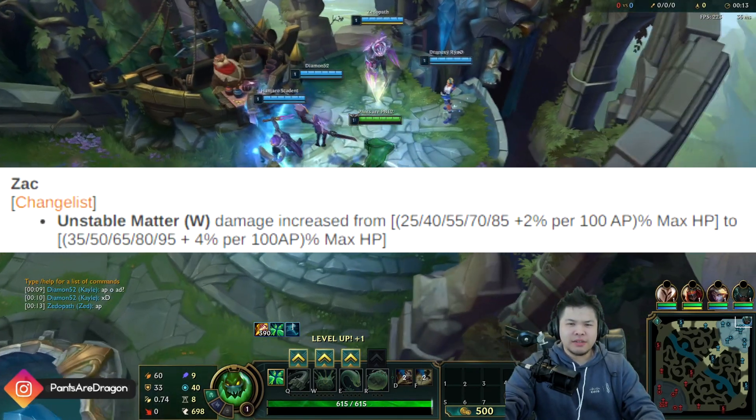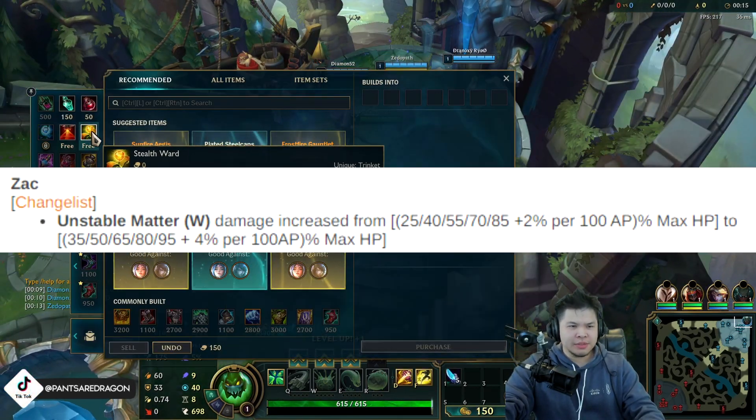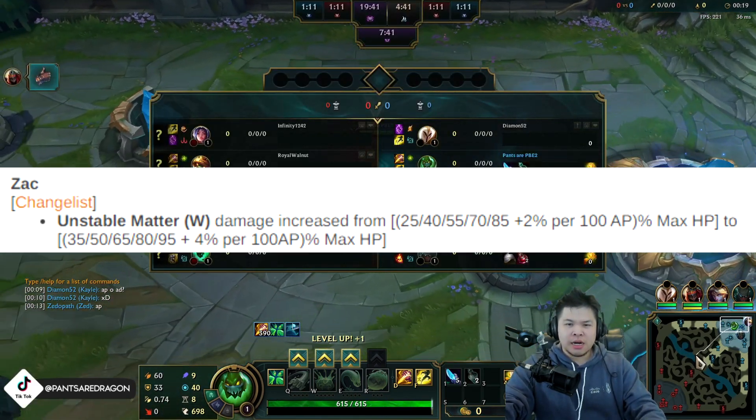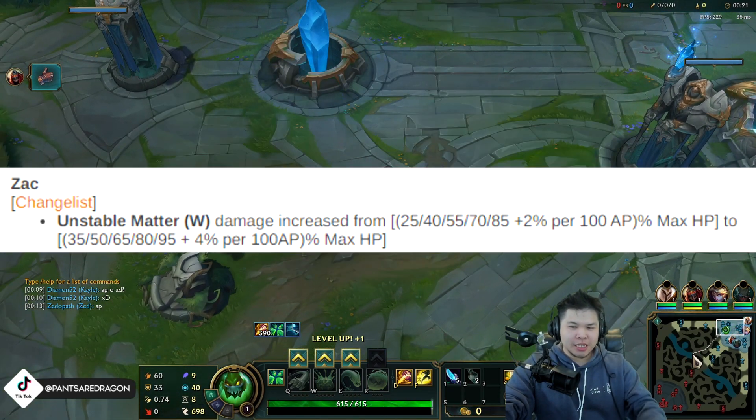On his W's damage by 2% maximum health. You know how many times he can spawn his blobs when he uses his abilities? It's a lot. They also increased the base damage by 10. So they basically doubled the damage of his W.